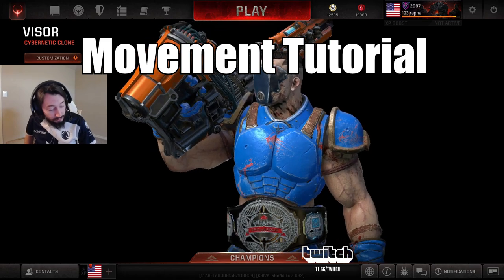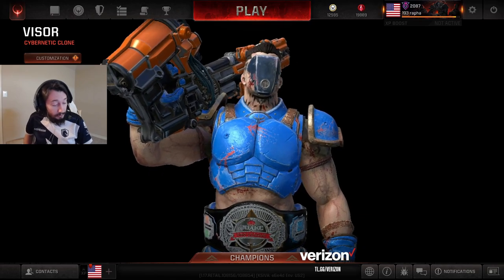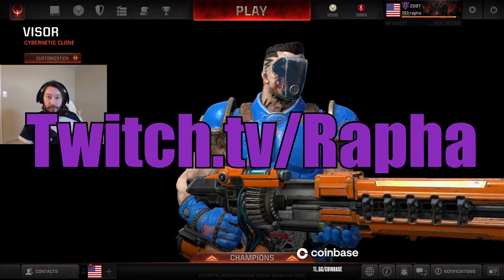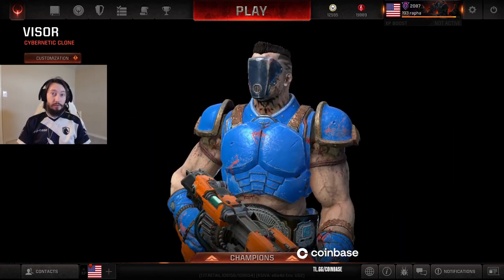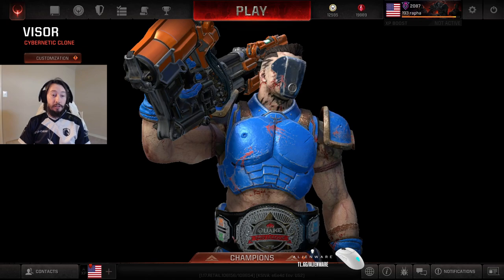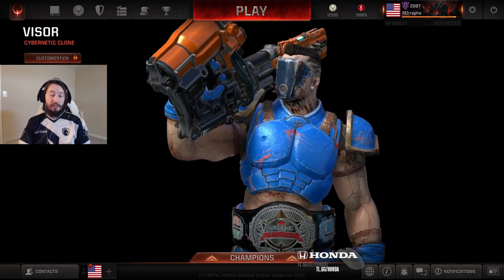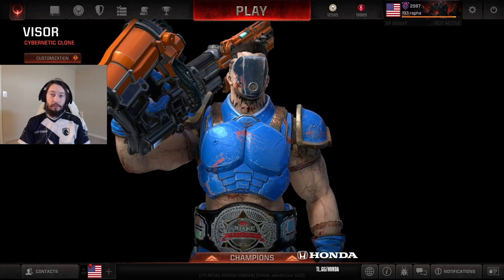The movement mechanics in Quake Champions. There has been an influx of newer players from different games recently. Unfortunately, the movement doesn't have a great tutorial in the game, so you kind of have to be taught how to do it, otherwise you're not really going to learn it intuitively. I'll try to do my best to explain it, and I'll show you examples of likely what you're doing when moving around and attempting to strafe jump, why it's not working, and what the successful way of doing it is.